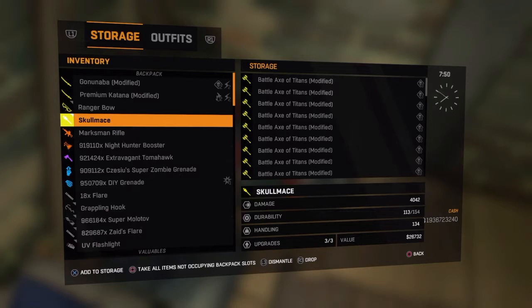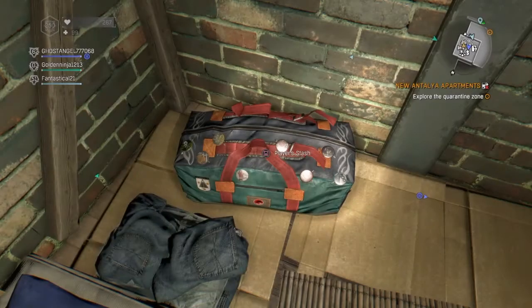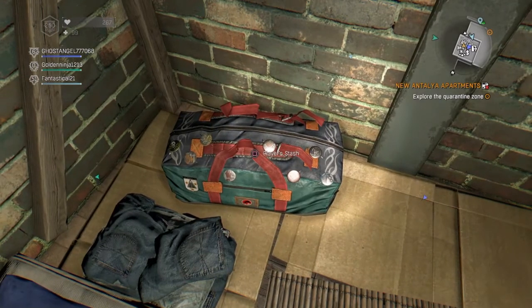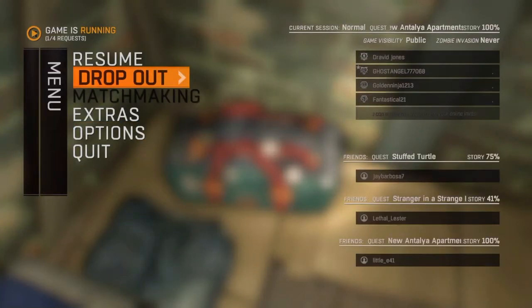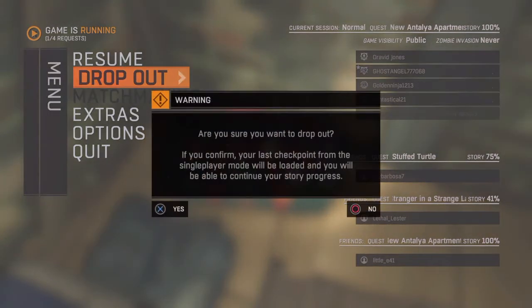So what you guys want to do now is add this into your player stash. Hover over the player stash and click the options button. You want to click drop out. When you're on the drop out screen, click X and tap triangle as fast as you can. Watch me - I'm gonna press X and tap triangle multiple times.